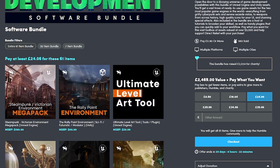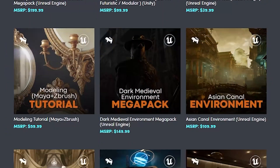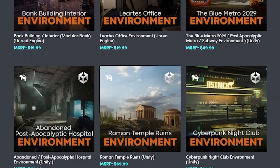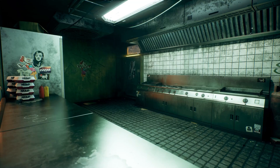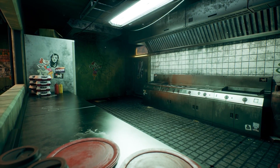And a full pack with 61 items which is around £24 or around $30 for every single pack as I'm scrolling down this page. You might be thinking that a lot of these assets aren't really for me because they're for the Unreal Engine.